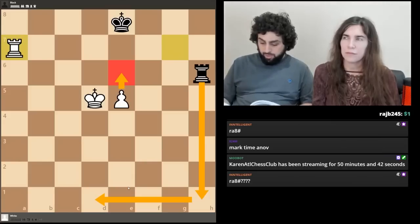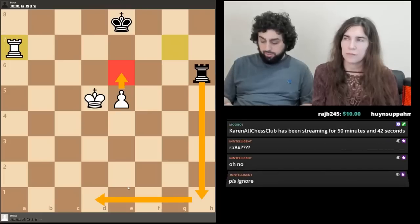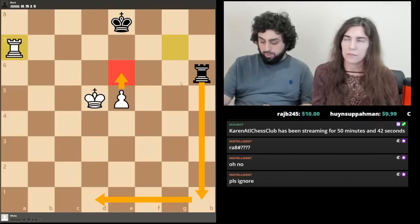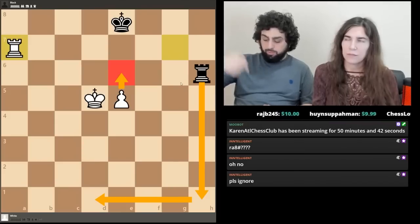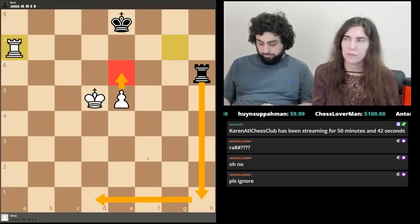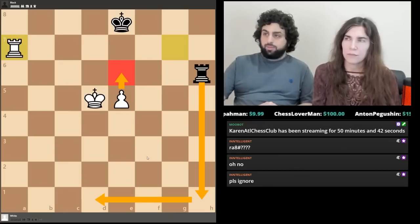The defender's drawing plan in the Philidor position is to use the rook to block the stronger side's king from stepping into the rank in front of the pawn. Just go back and forth with the rook until they push the pawn forward, then bring the rook back to maximum distance and keep checking.